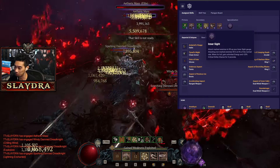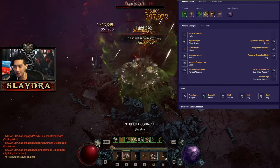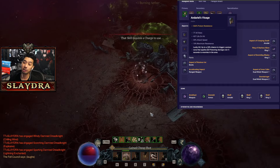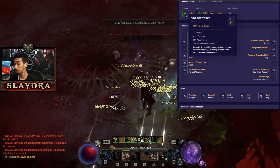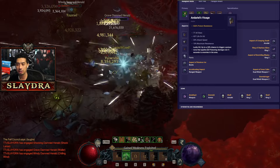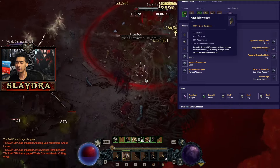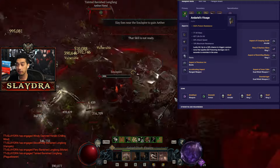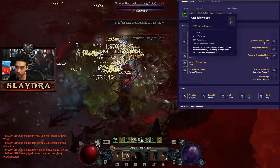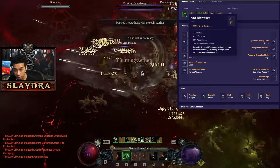For specialization, we are running Inner Sight because we're going to be attacking super fast, so it really helps with resource generation. For itemization, this is an Andariel's build, so you need Andariel's. If you don't have it, you can still play regular Flurry — we already have that build guide linked below. I really think this is pretty much the best melee Rogue in the game. I've tried Twisting Blades with and without Andariel's, and Andariel's simply gives you way more damage.